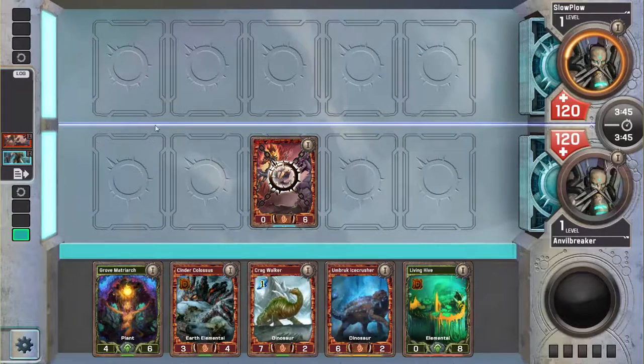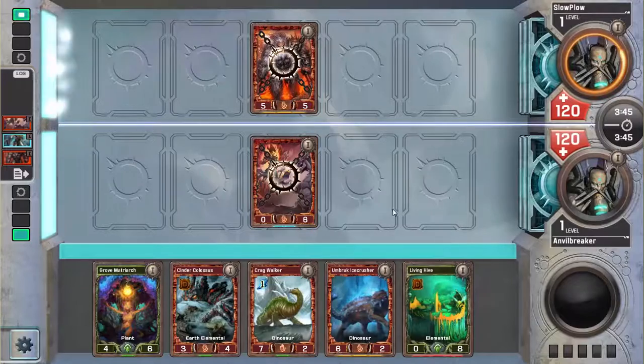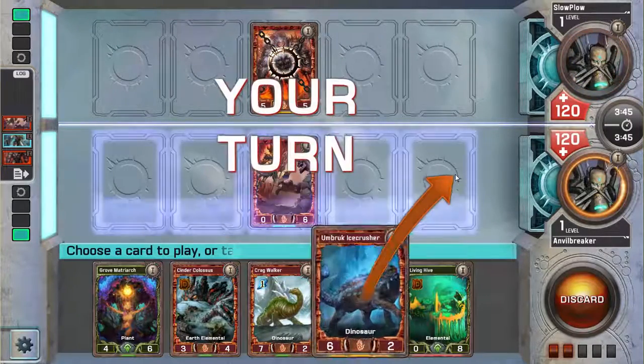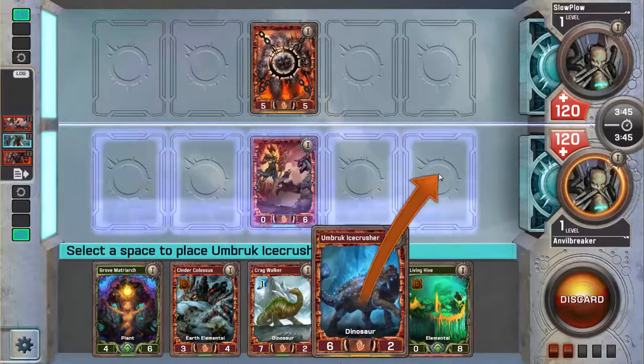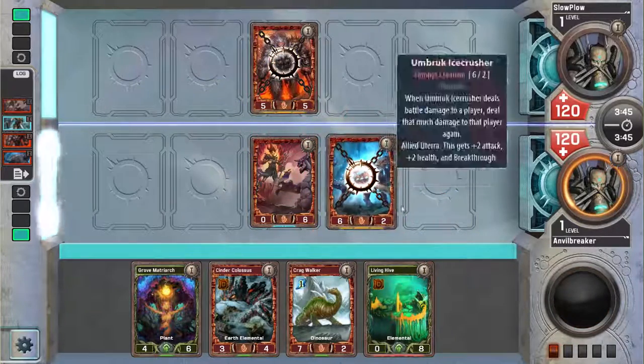He sapped my creature, okay. That's fine. I wonder what he's doing. Hammer Fang? I can't even block that with Living Hive, which kind of sucks. So what I'll do is play Umbric Ice Crusher. If he's playing Aloyan, he's probably got Formation stuff.